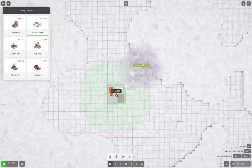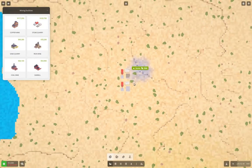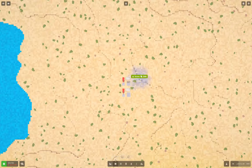We'll put two stone quarries, but that means we need another 100k. I kind of wish I had turned inflation off when I started the game — I think you can change that after the fact. Okay, so now what I'm going to do is set up a road station — a freight station.